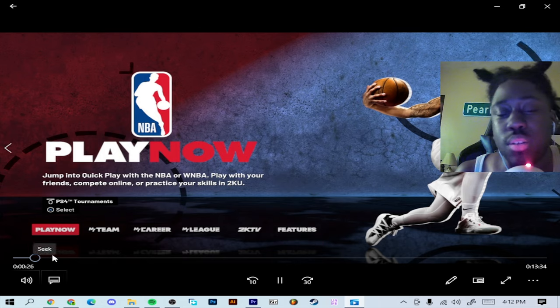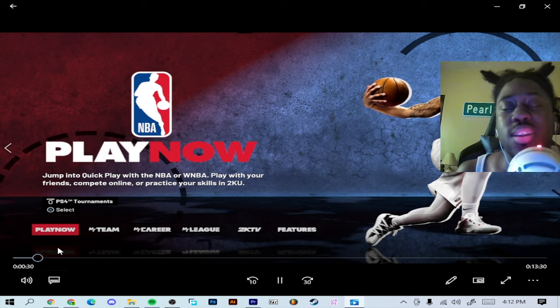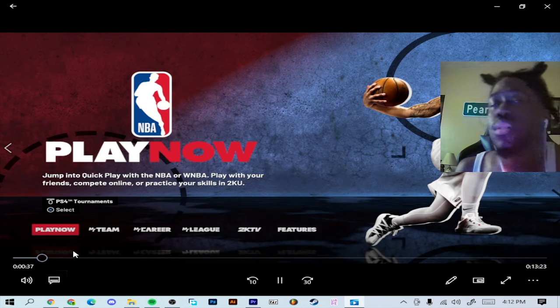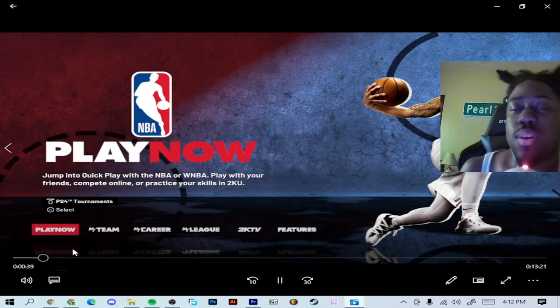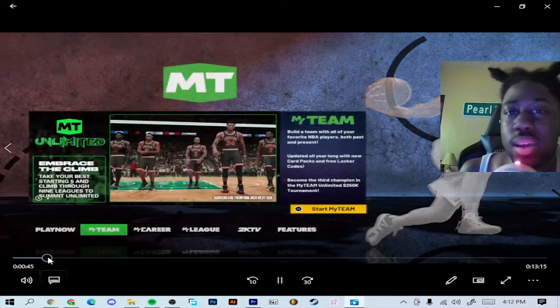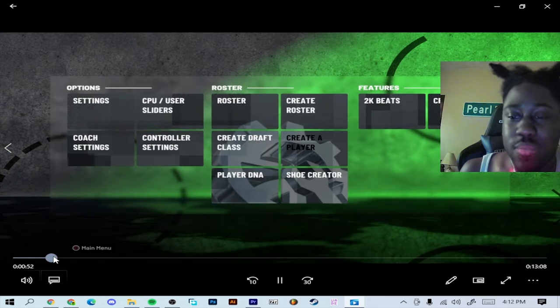It's a free shoe glitch. First, y'all need at least 10K, or the free shoe that comes with the deal — the shoe that comes with the endorsement. If you ain't got that, you're out of luck.